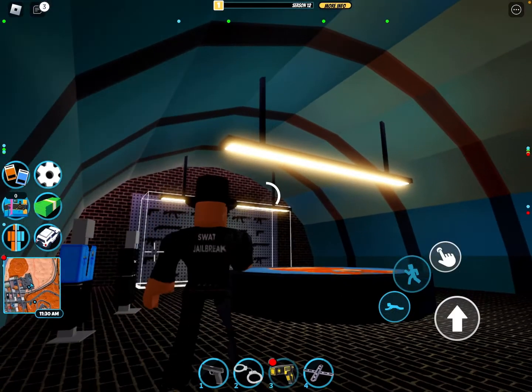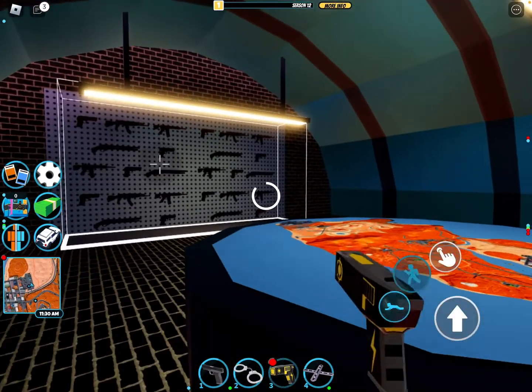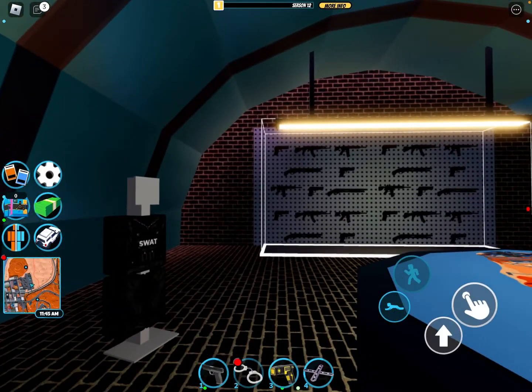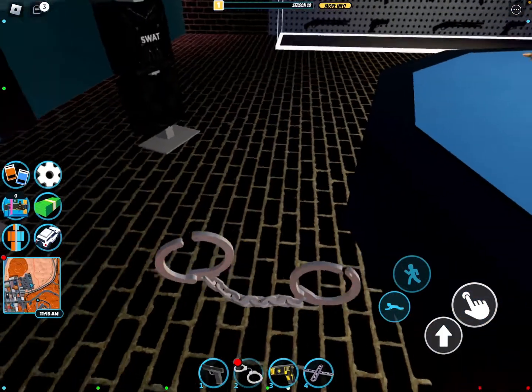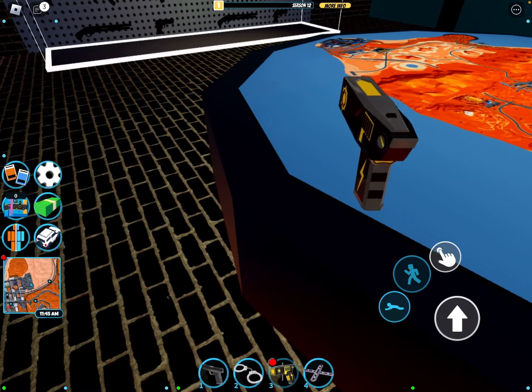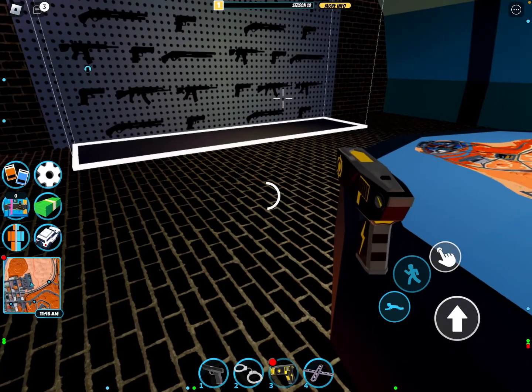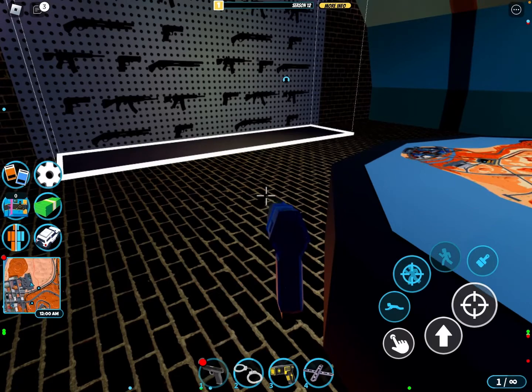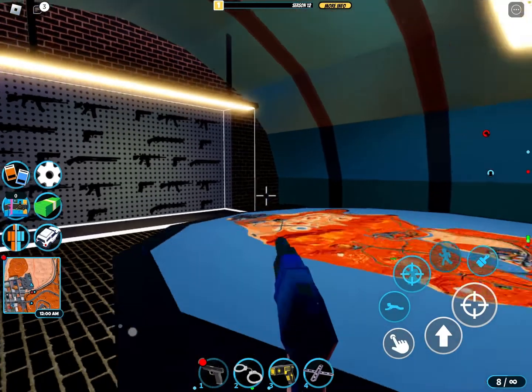The taser has also been updated - it looks quite a bit different, and the icon and the handcuffs have been updated as well, which look a little bit more like the icon now. But if you tase, there's a new effect and there's a reload animation. That's the same for weapons - if you use all your ammo, you can see there's a little reload thing.